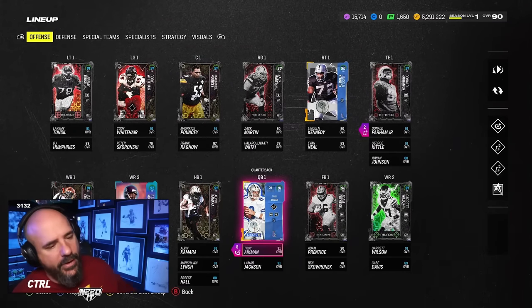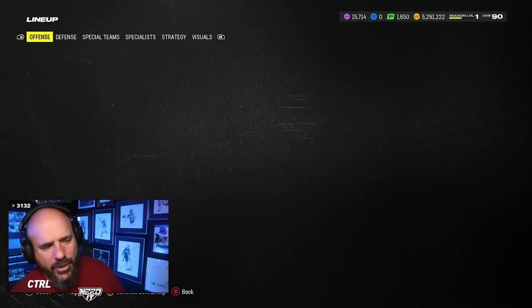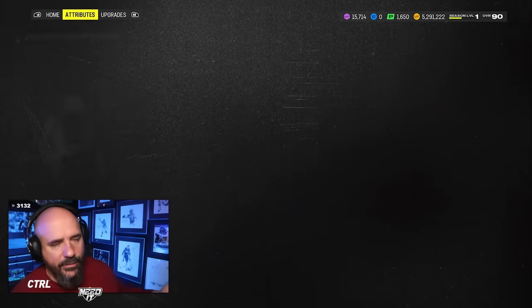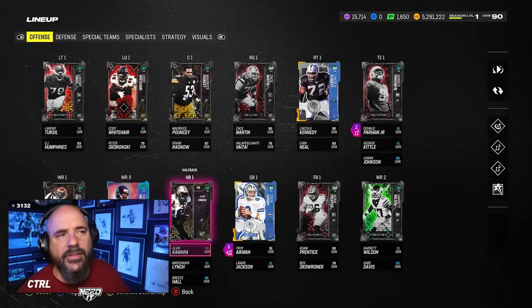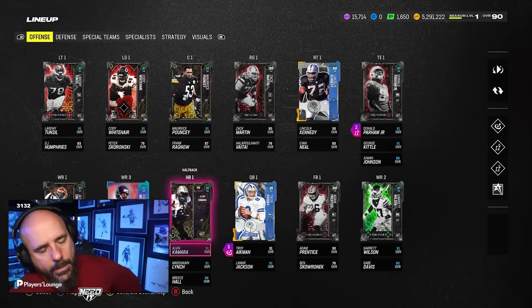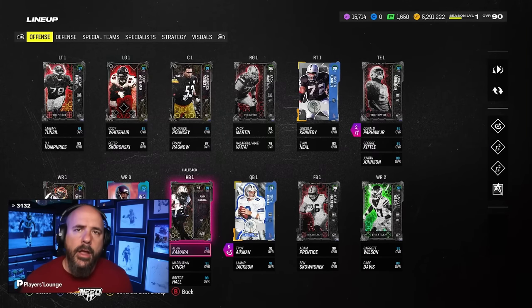I still think Most Feared is the best theme team, mostly because I have 93-speed wide receivers, Alvin Kamara at 93-speed running back, and a 92-speed corner. How can I downgrade that for Patrick Sertain or any other theme? I think people are just way too hyped to change theme teams. Most Feared is going to be here until maybe Harvest Part Two if they get some really good cards out.